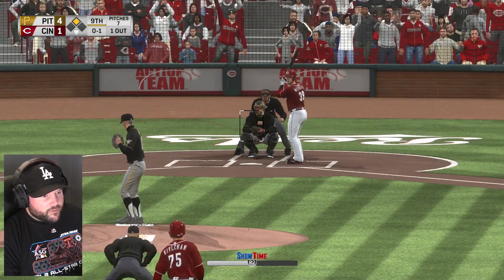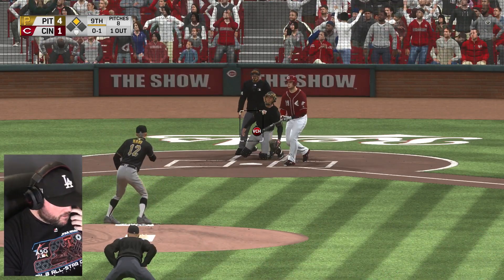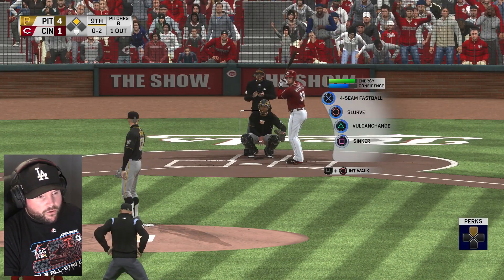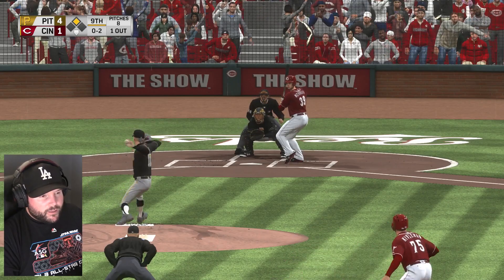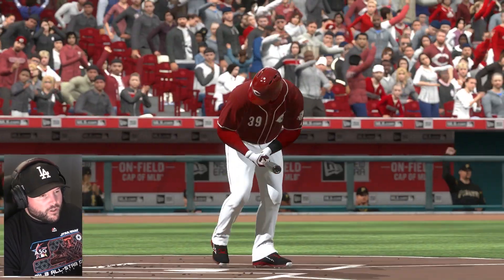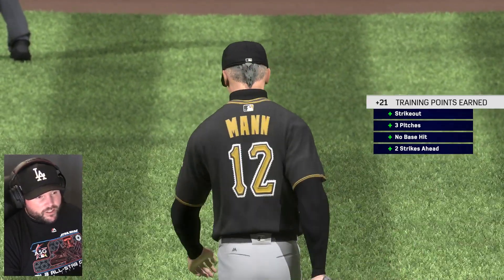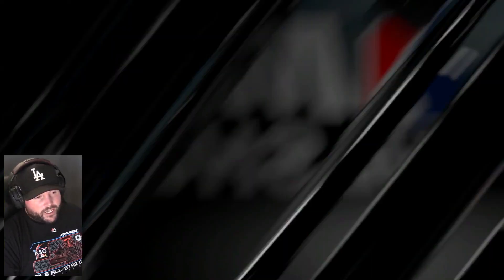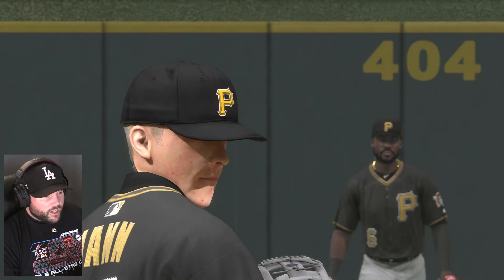By the way, in case you forgot or you're new to this series: Pitcher Man wears number 12 because he was 12 years old when he was a rookie — he's 13 now. His dad named him Pitcher because he wanted him to be a Major League pitcher, and he trained him so well that at age 12 he made it to the Majors — the youngest player in history.